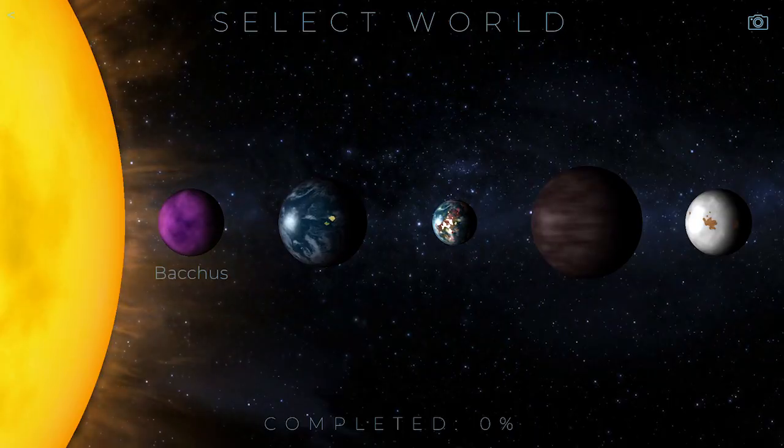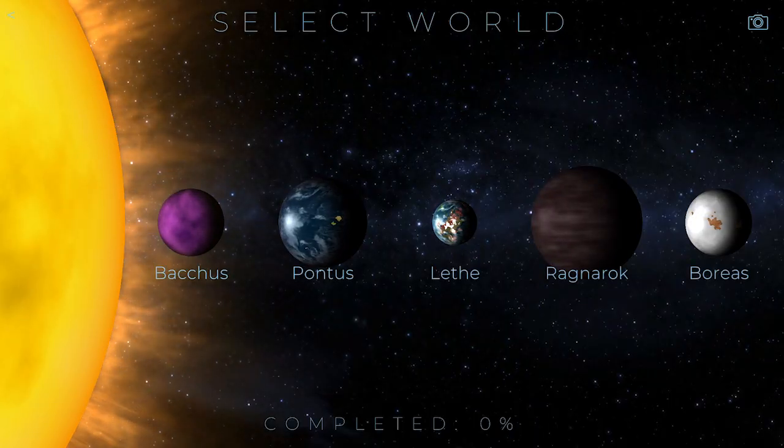The last entry in this phase was the fictional planets, many of which dated from the earliest days of TerraGenesis — some came with version 1.0 in the summer of 2016. With all the other planets you can draw on NASA for textures and look up Wikipedia for atmospheric pressure and surface temperature. But with fictional planets we really had to make things up, and we used them to highlight different aspects of gameplay and combinations that didn't often exist in the real solar system.